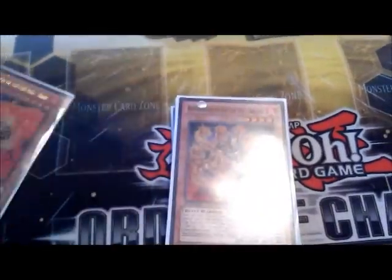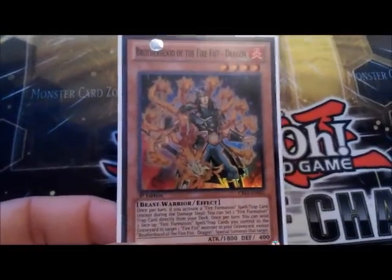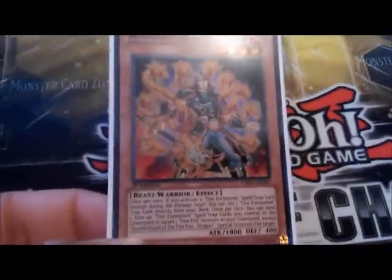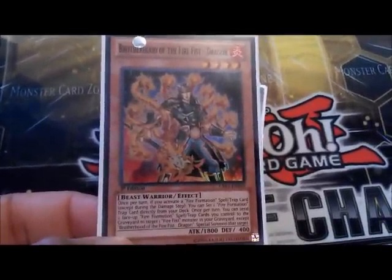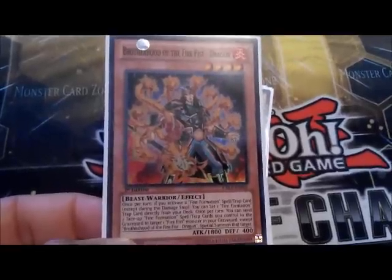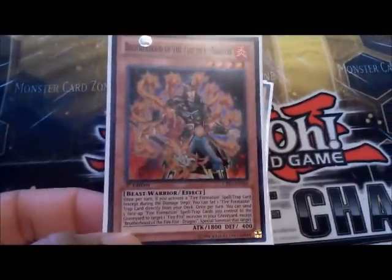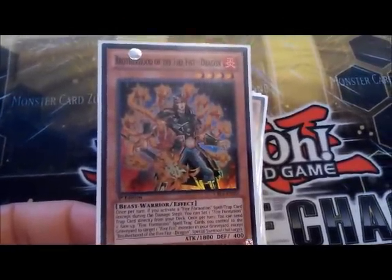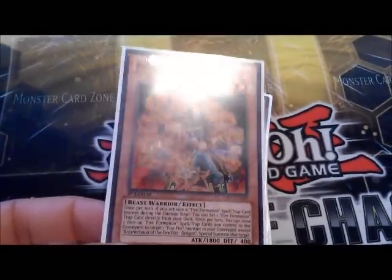Next is another card I'm missing one of — Dragon. He works like the Stratos for the deck. First of all, if you activate a formation while this card is on the field, you can set a trap formation from the deck to the field. His other effect: get rid of two face-up formations and you can take one Fire Fist monster from the grave and special summon it to the field.